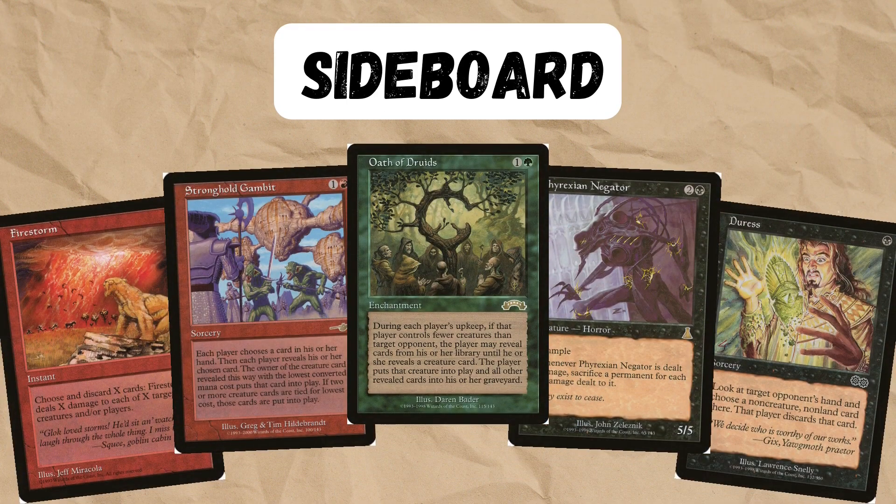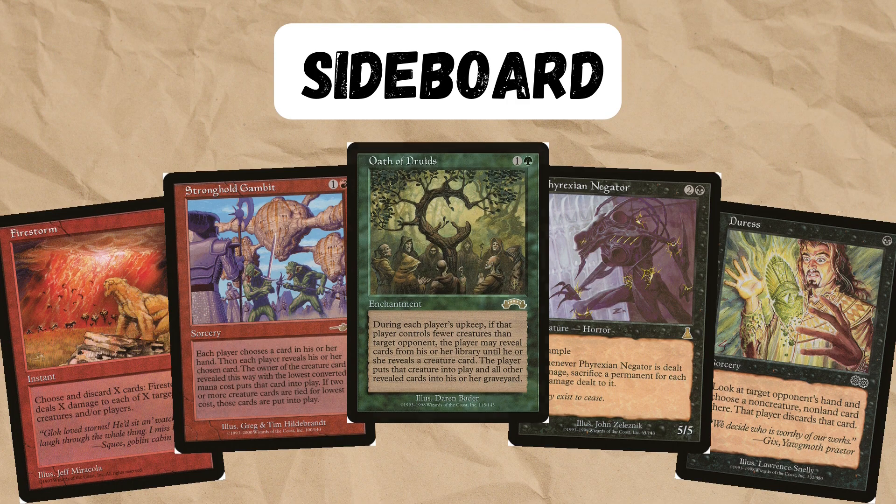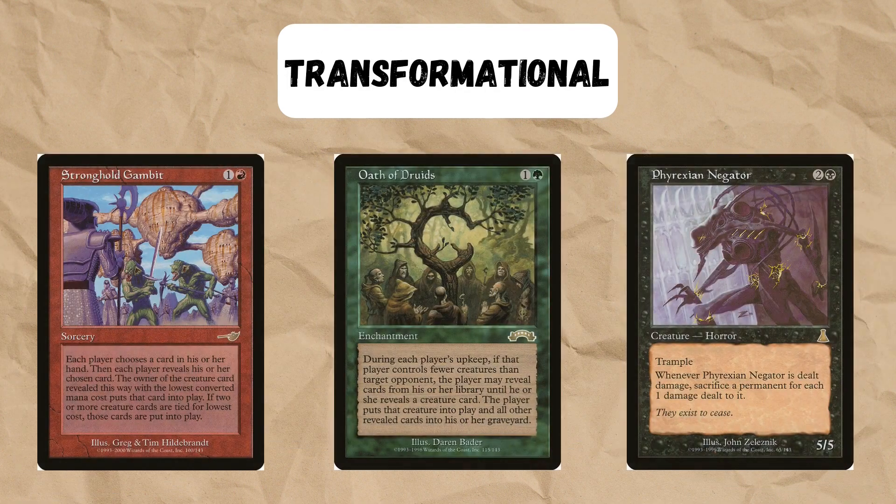Our sideboard is a little different from other decks. We do have stuff for creatures, maybe some disruption or Naturalize, but we also have a transformational sideboard. Our deck is very obvious about what we're trying to do and people are bringing graveyard hate, so we need Stronghold Gambit or Oath of Druids as an alternative way to put cards into play without using our graveyard. Phyrexian Negator is also a great way against control decks to beat them down without spending too much mana.